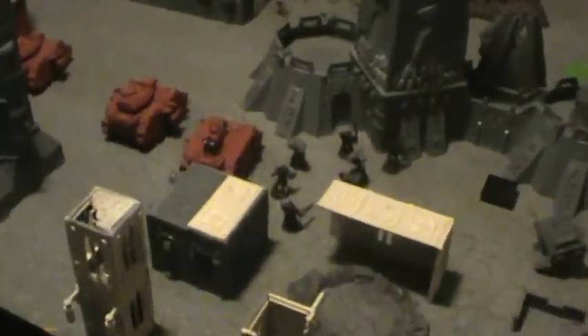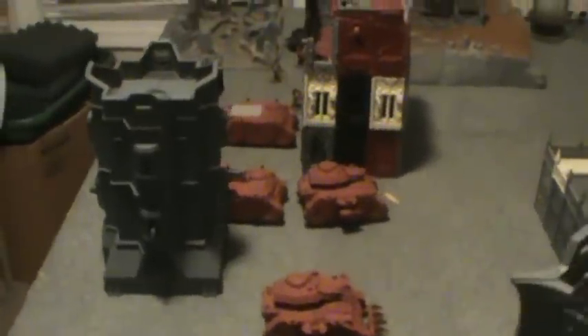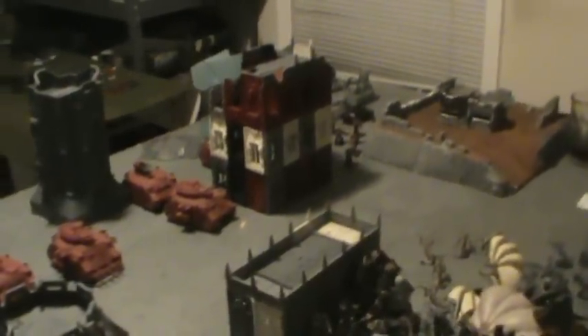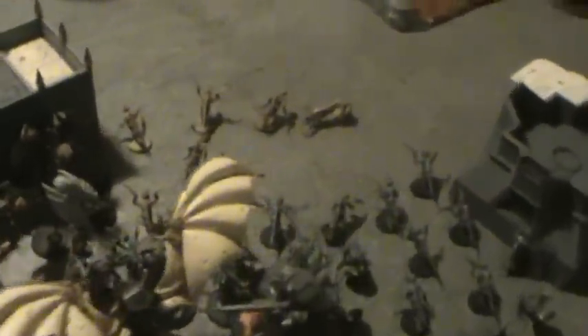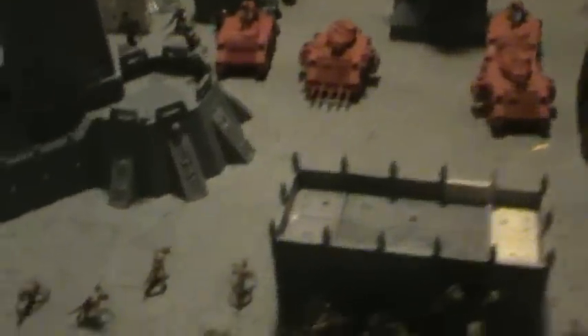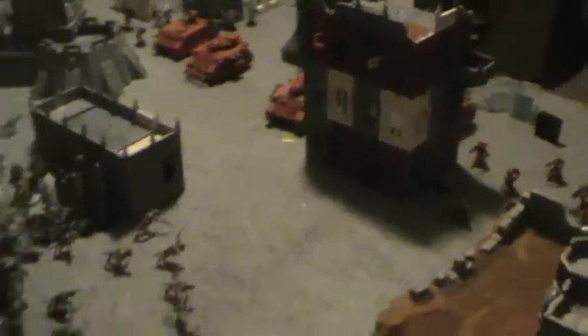Blood Angels turn one: the Death Company pulls around the flank while the armored wall advances. The Rhino takes cover and the assault marines hold their position to see what happens. Land speeders moved to the flanks and fired at the Crone, stripping two cover saves — it's down to three wounds. The Furioso killed four gaunts with the frag cannon but had no range for the heavy flamer. The Baal Predators picked off more gaunts from both squads. About nine total gaunt casualties.